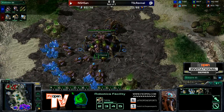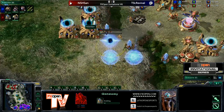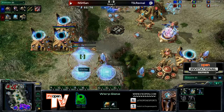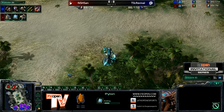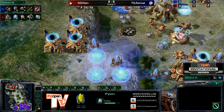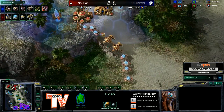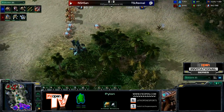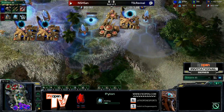Two more gateways being started in the main base — seven gateways and a Robo. A Probe wants to build a gateway. Oh, I like this wall-off actually. He's got the cannon, and there's no way any kind of Zergling run-by is going to get into that main base. Even in the case that he has to sacrifice his natural, he can fall back to his main in a weird base-trade scenario. Base trades have been an answer Zergs use more and more against this Immortal push, and they usually win — because Zerg is mobile and fast. Protoss is at the bottom of the food chain in terms of base trades.